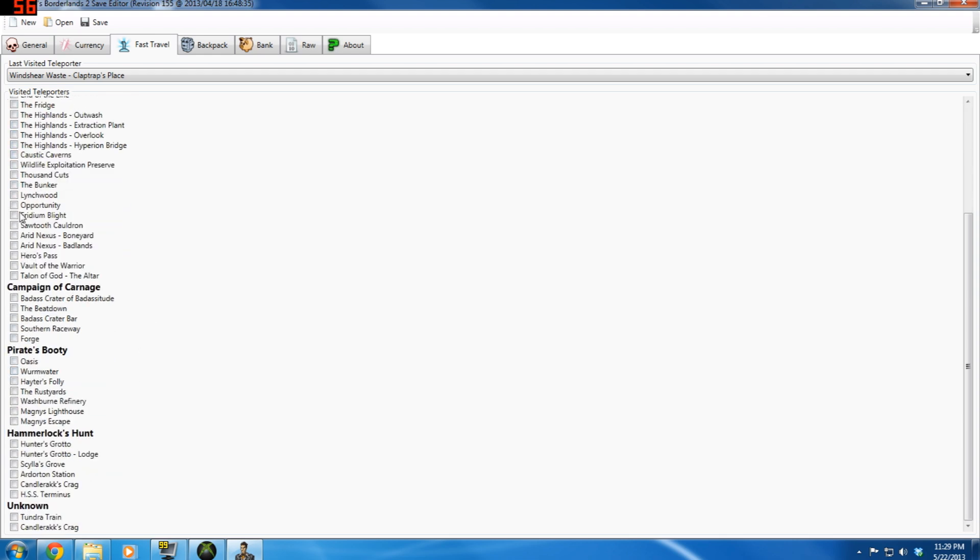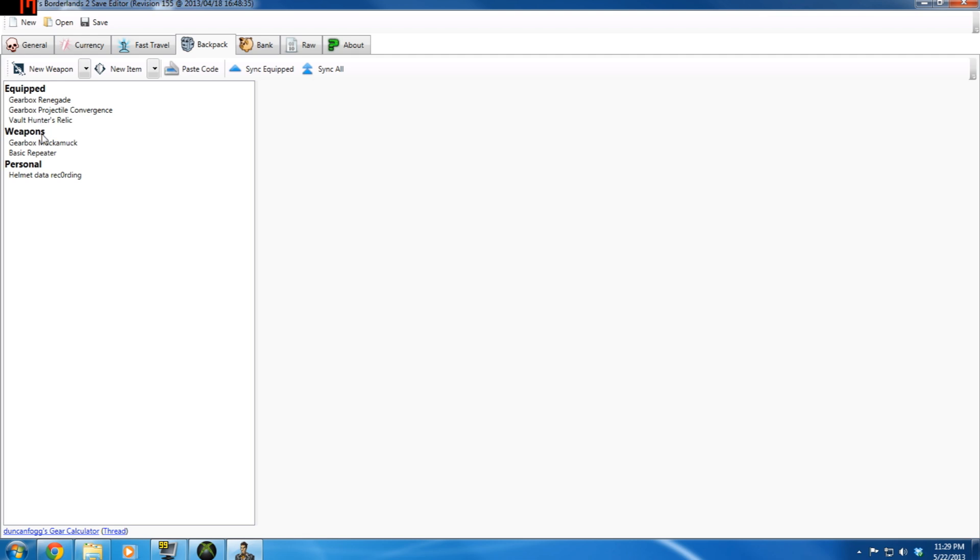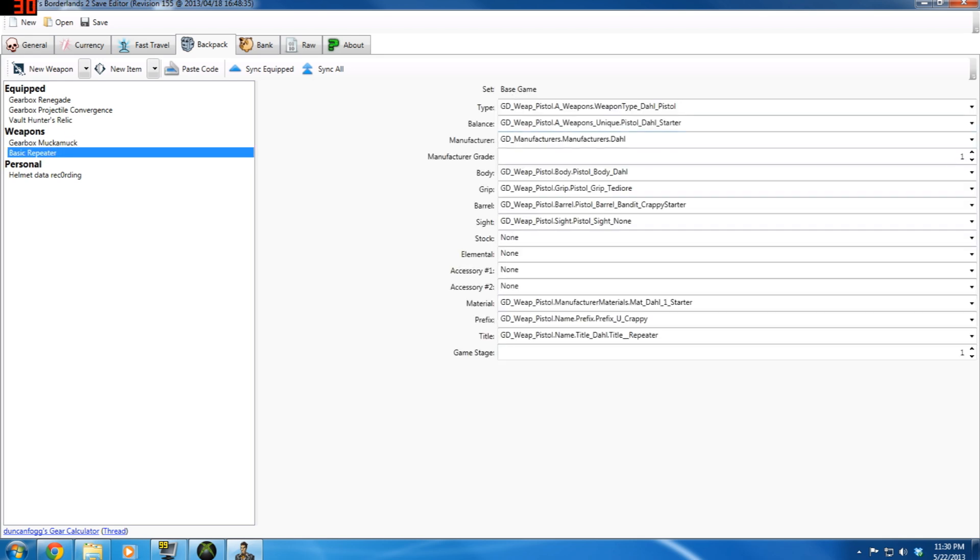Moving on to Fast Travel — Fast Travel more or less shows where you have been, and you can click on a place to open it up. Backpack obviously shows you what you have equipped — your weapons and all that. You can make new items or new weapons, paste codes — we'll get into this stuff in a couple videos down the line when we get into weapon modding. I'll show you the basic repeater — this is the entire layout of what that weapon is — and we'll get into changing stuff to make hybrid weapons, black rarity weapons, and overall badass weapons.